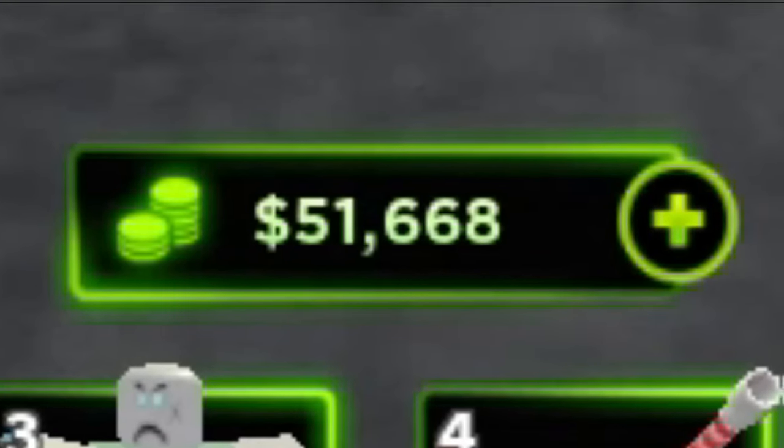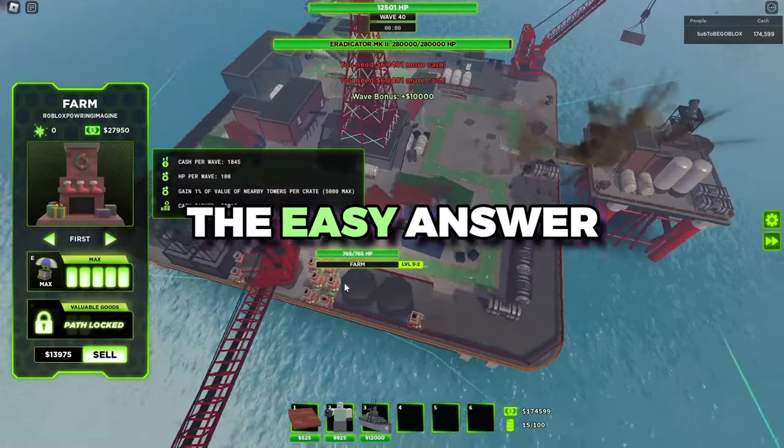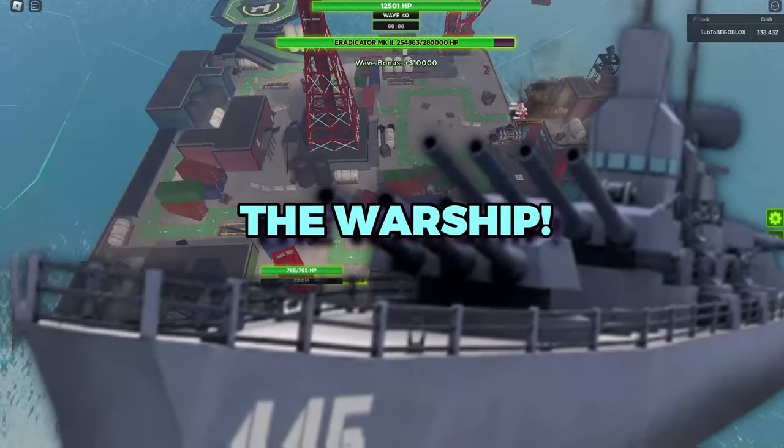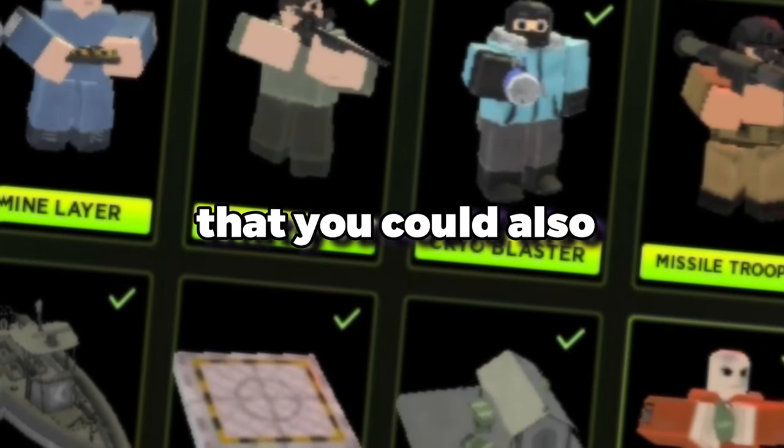I have just stocked up $50,000 in Tower Defense X. What can I get with it? The easy answer would be that you could buy one of the best towers in the game, the Warship, but there are a ton of other things that I could also spend this money on.